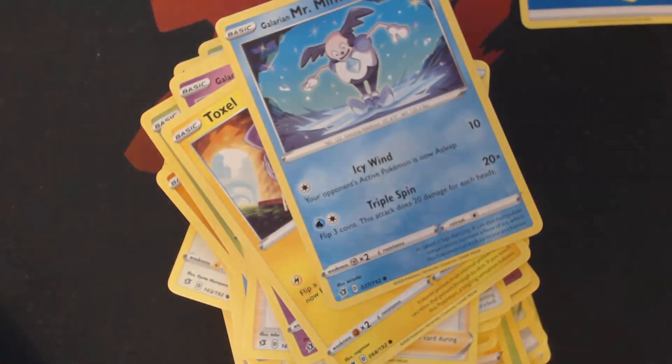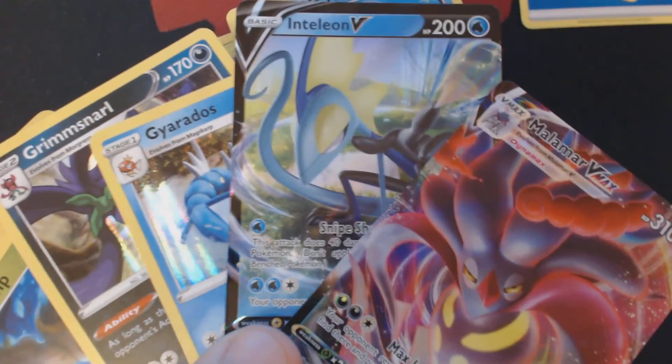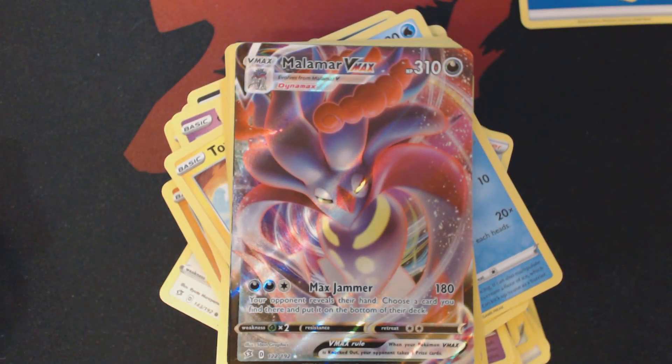So to review what we ended up getting out of our nine booster packs — the right rear corner of a sealed booster box — we got Holographic Grimmsnarl, Malamar V-Max, Inteleon V, and Holographic Gyarados. This box has been straight fire thus far. Thanks for watching, and I hope to see you next time.